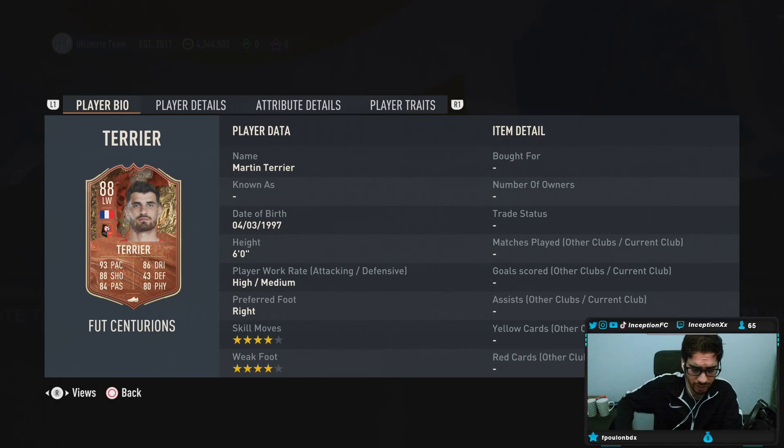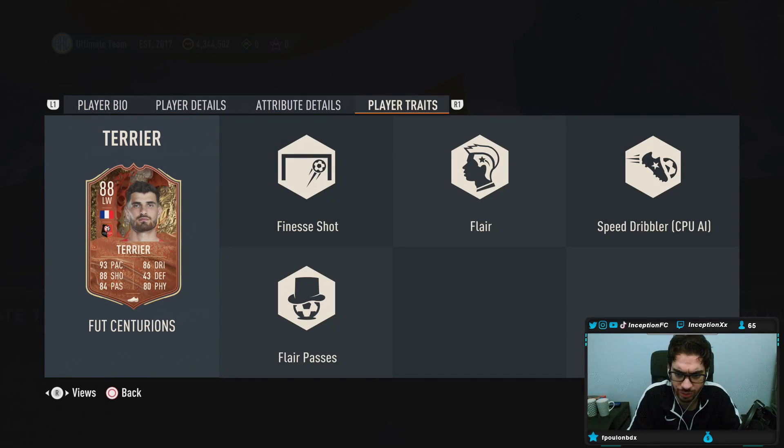This card is a left-wing card, which is interesting if you did not do the Payet card — which, to be honest, I told you guys to do because the price was very nice for what he offers in-game. But this card is 6 foot tall, high-medium work rates, right footed, 4-star skills, 4-star weak foot, so he has the bare minimum requirements. In-game player traits he's got flare passes, flare, speed dribbler, as well as a finesse shot trait, so no outside foot shots around this card.